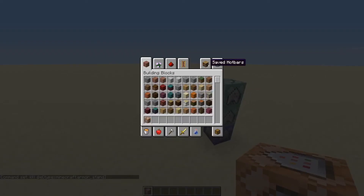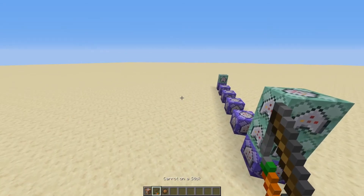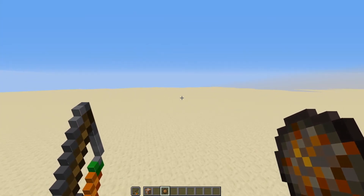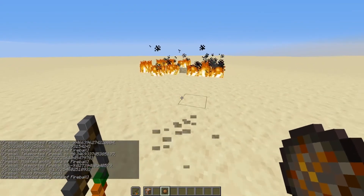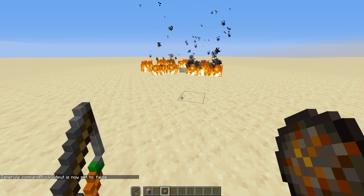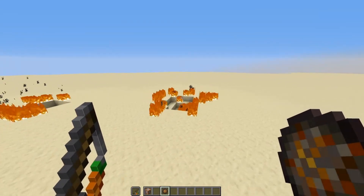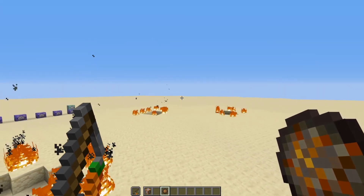Now get yourself a carrot on a stick and a fire charge. Put the carrot on a stick in your offhand so that it overwrites the fireball clicking. And then boom — just like that you have a working fireball. If you want to mute the chat spam, type /gamerule commandBlockOutput false, then clear chat and there's no more spam.